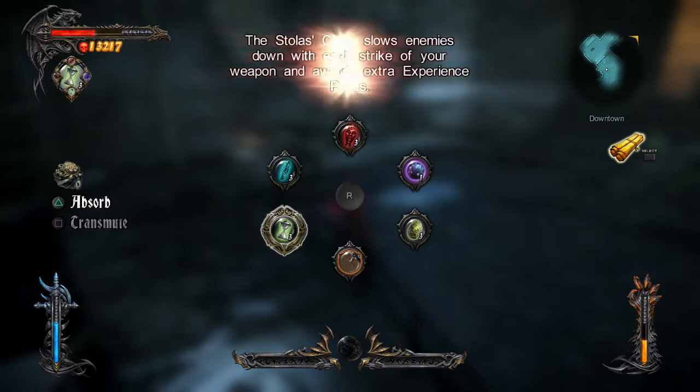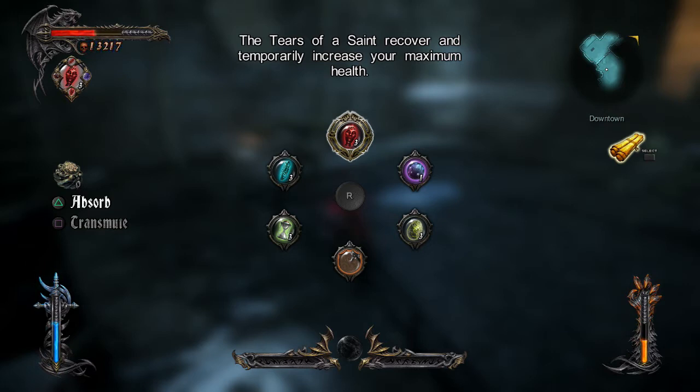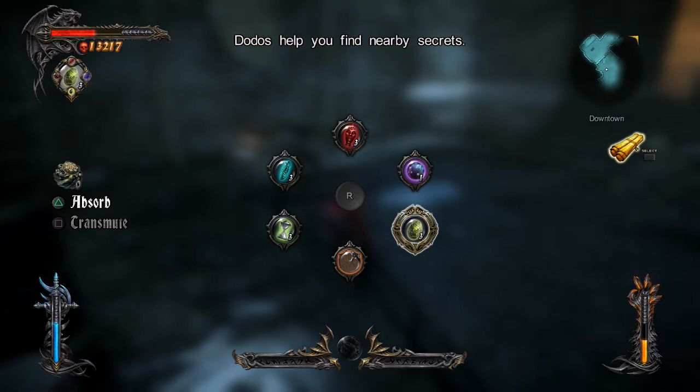And then you have different ones. I haven't used any of these, but I'm quite curious. So you have the Stuller's Clock - slows enemies down with each strike of your weapon and awards extra experience. Kind of cool, kind of useful. You then have the Seal of Elastor - maybe that's like a Devil May Cry reference or something - unlocks all skills and increases your mastery level for a limited time. And then you have the Tears of the Saint - recover some of your health back, but they also get maximum vitality bar as well, so it must get even bigger. And then you have the Ensnared Demon - grants you unlimited chaos and void magic, which might be quite useful. And finally you have the Dodo Egg - I was lying originally, I have actually used this. It's an egg. When you activate that, this little baby zombie Dodo pops up and shows you where all the hidden items are, like the pain box and stuff, which is kind of cool.